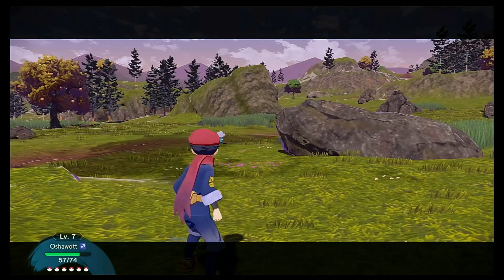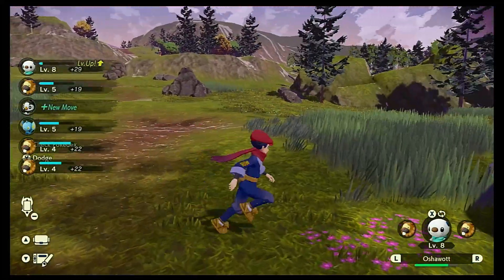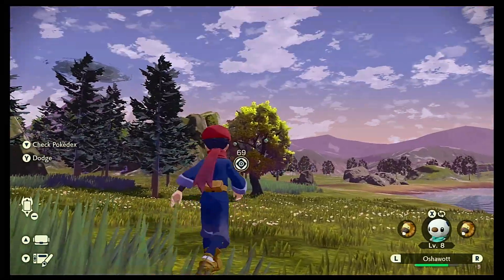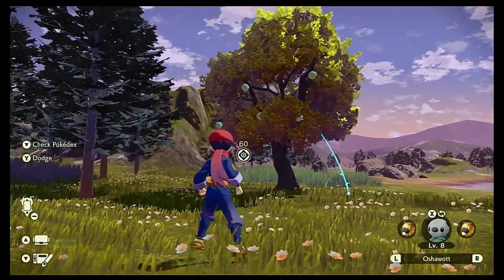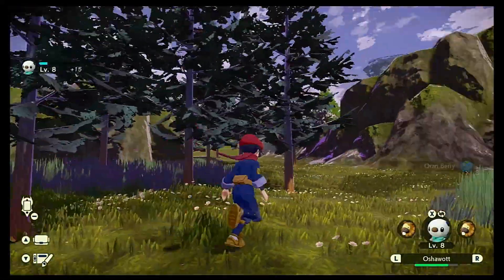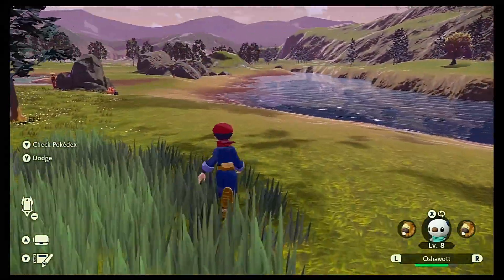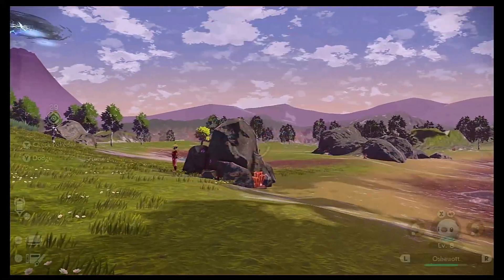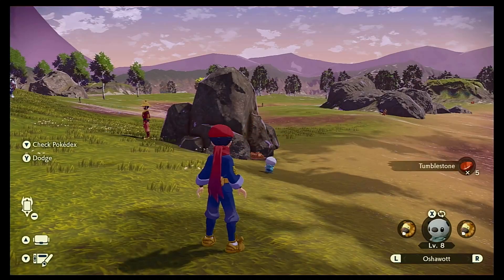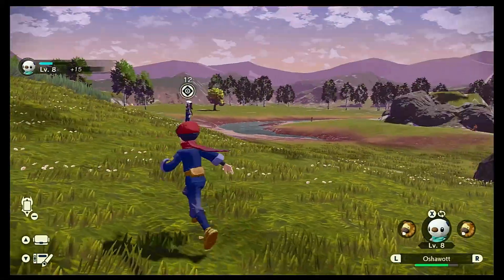We did defeat the Shinx - I probably ought to have tried to catch it instead. So it doesn't look like we can catch them after they faint, which is not really a big deal. So what sort of rocks do we need? I bet it's that rock there - that looks like the tumble stone rock colours. Ah, there we are - yeah, that's definitely it. So that's how you get tumble stone.